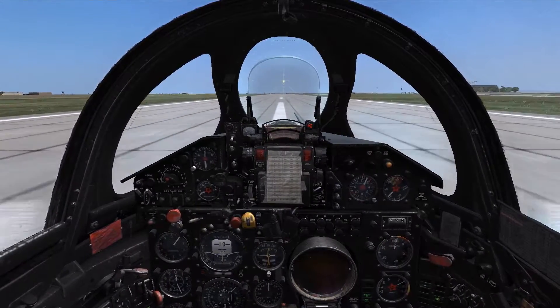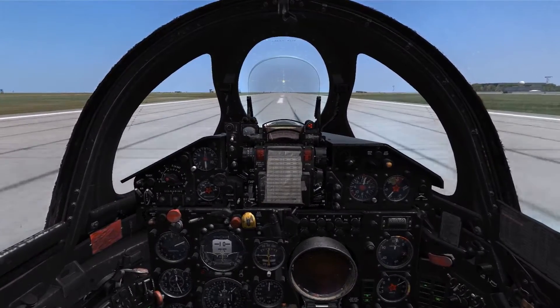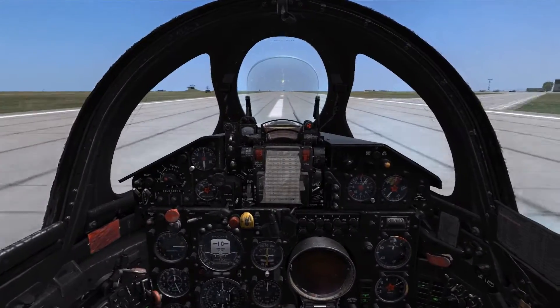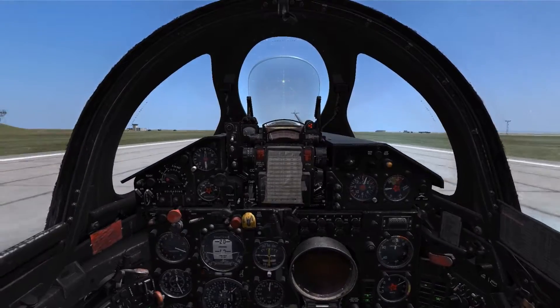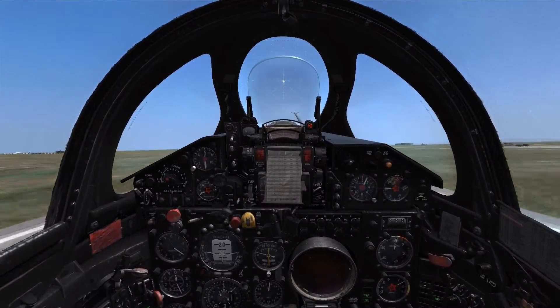Then release the wheel brakes and start rolling. As indicated airspeed passes 250, start pitching the stick back 5 to 10 degrees. And as indicated airspeed passes 300, the plane will start to lift from the runway. At this point, we could unlock and raise the landing gear, return it to neutral, and re-lock the gear.